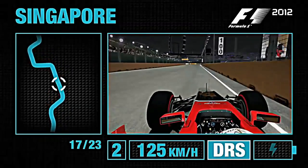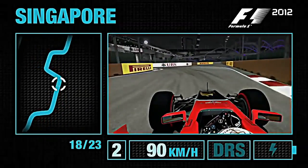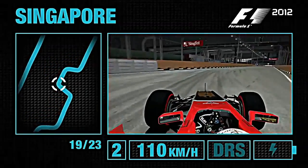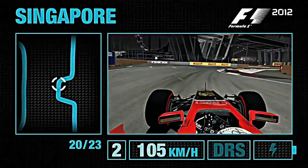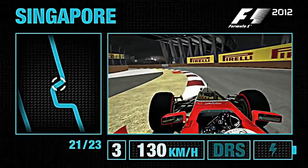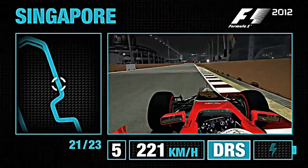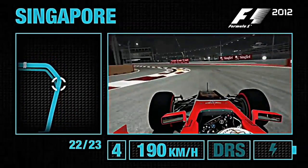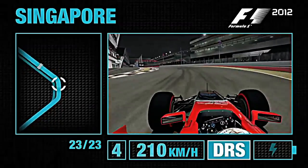Now we're heading towards this tricky corner — under braking, easy to lock up the left-hand front wheel here. Under the grandstand, the track's incredibly slippery. Use all the kerbs that you can and get as close to the barrier as you dare. The inside kerb of Turn 20 allows the car to hold the line and then allows you to open up the exit of Turn 21. Short blast of DRS before lifting it back off again, and into that last double apex left-hander — use all of the kerb available.